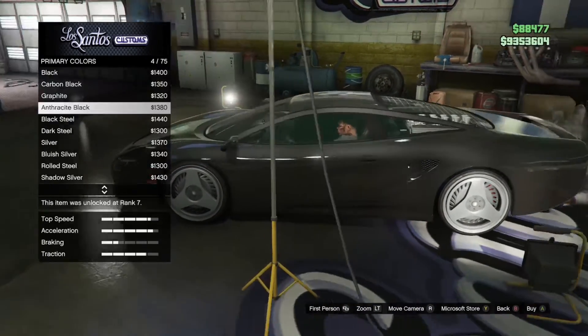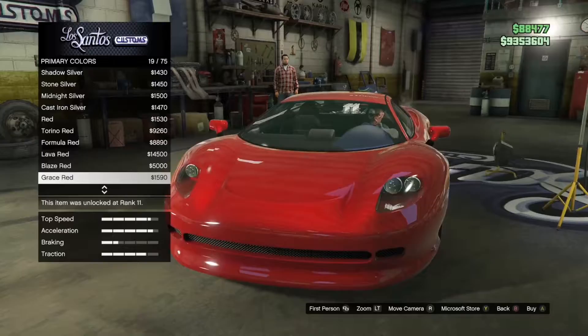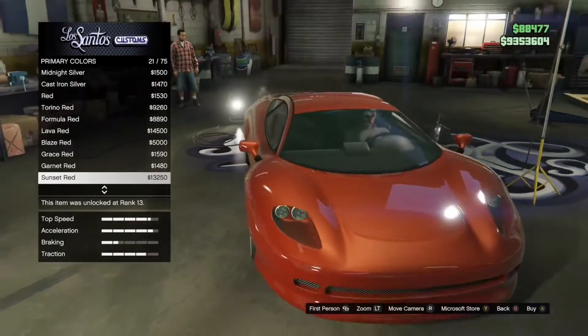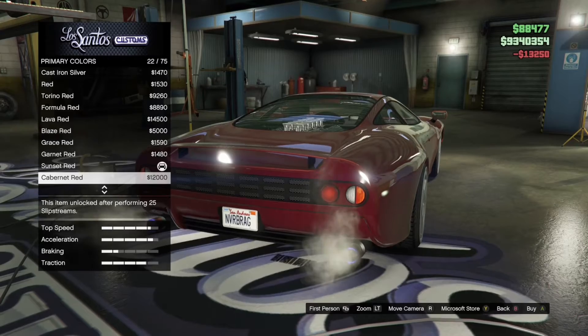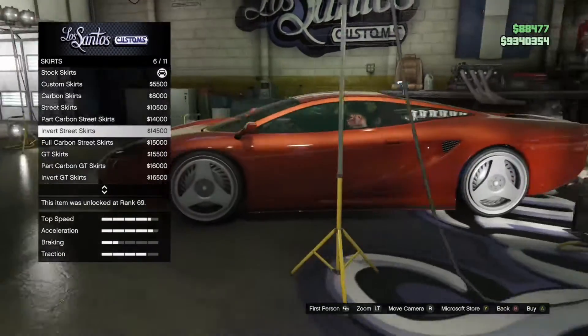I do like a red on this car, but I don't want a basic red. Let's try something like — let's see — garnet sunset. Sunset looks pretty nice. Thirteen grand for a paint job, okay.